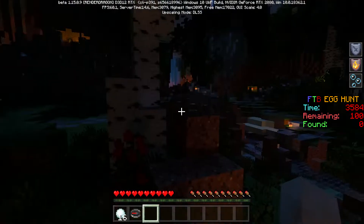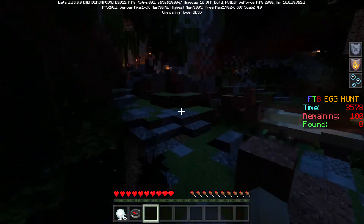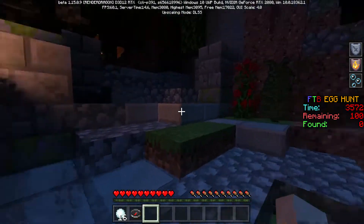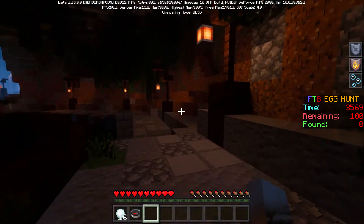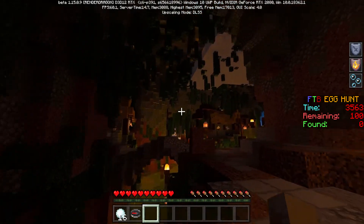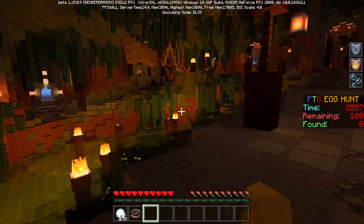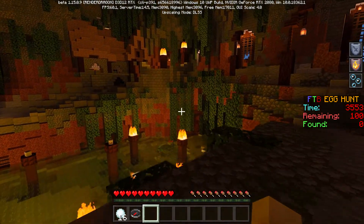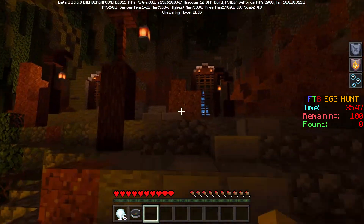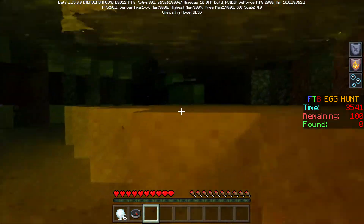It's pretty dark — lanterns aren't very bright and I don't even know what I'm looking for. They say there are 100 eggs, so I wonder how big this map is. They've definitely put quite a bit of effort into this — looks pretty cool. They've put a lot of effort into all these maps, there's no doubt about that. I have no idea where an egg would be.